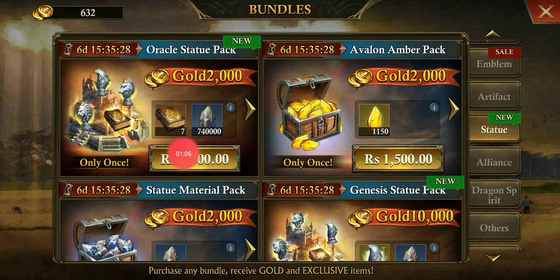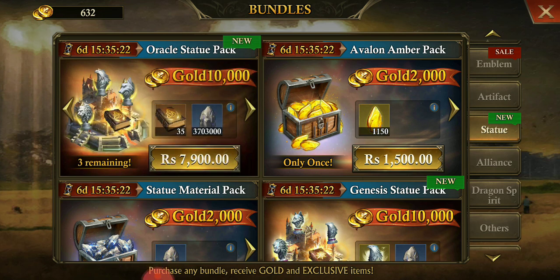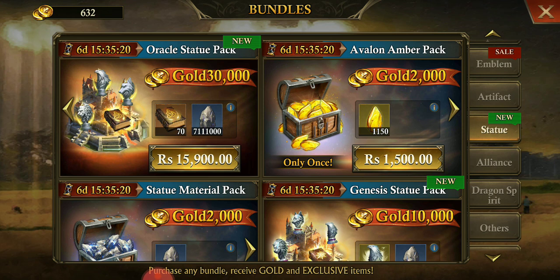Our main concern is this Oracle Pack. If you move forward, you can see the pack which is giving you this much gold. This is the 30,000 pack — this is the pack you will be receiving for VIP level one.